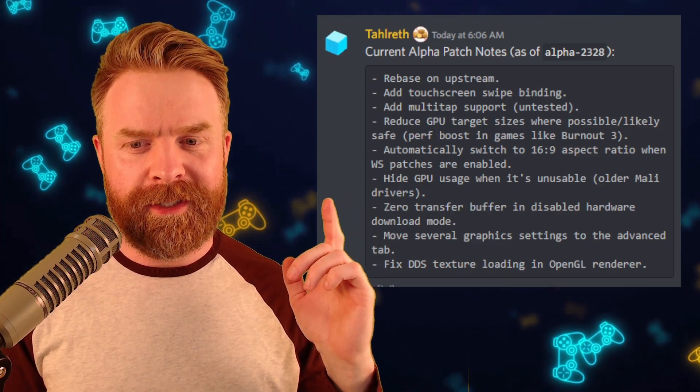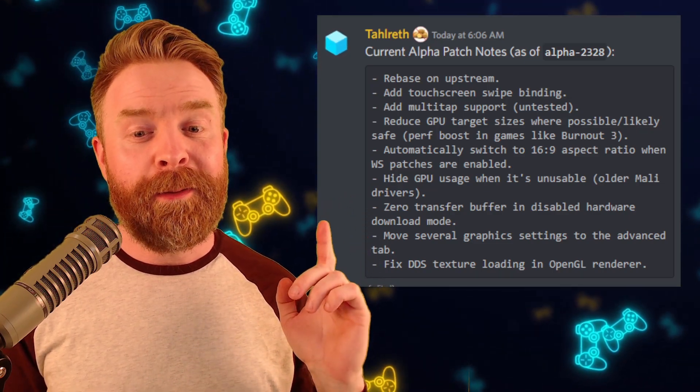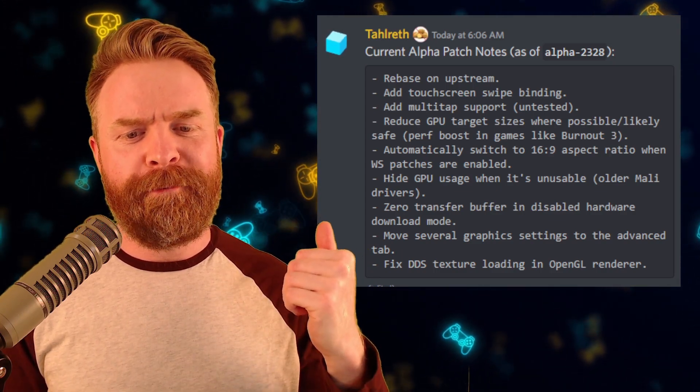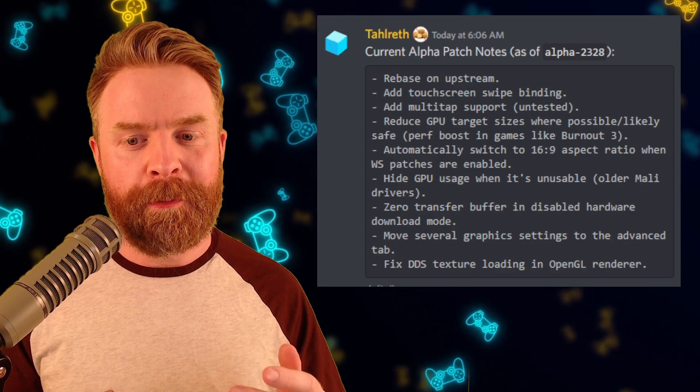Zero transfer buffer and disabled hardware download mode; moves several graphics settings to the Advanced tab, which is a nice quality of life feature; and fixed DDS texture loading in OpenGL Renderer.